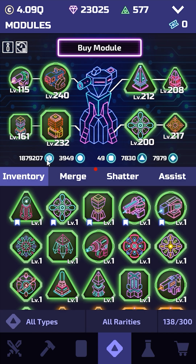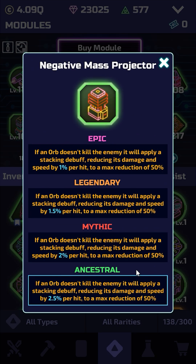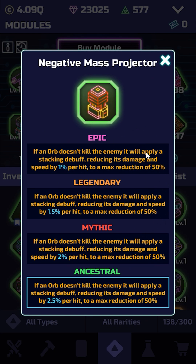This module is pretty similar to Space Displacer in the way that it's a really good assist option if you have the armor assist unlocked. I do think Space Displacer is a little bit better, but you do get things from this module in the assist that you don't get from Space Displacer — the main thing being the damage reduction, so this is a little bit better for buffing your EHP.